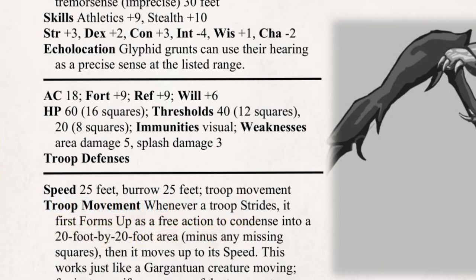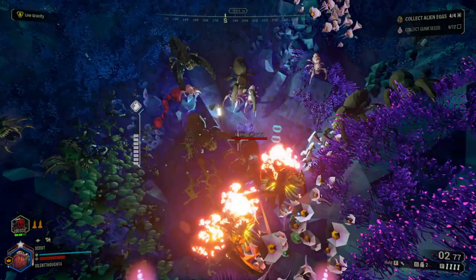Lacking any eyesight, they are immune to visual effects, and then have the typical troop weaknesses to area and splash damage, which proved to be their undoing in the monster mash.